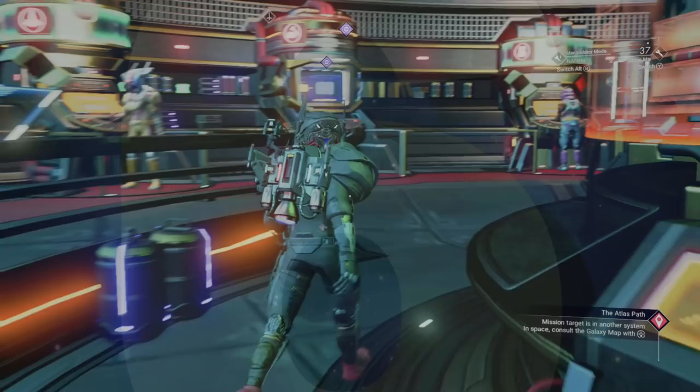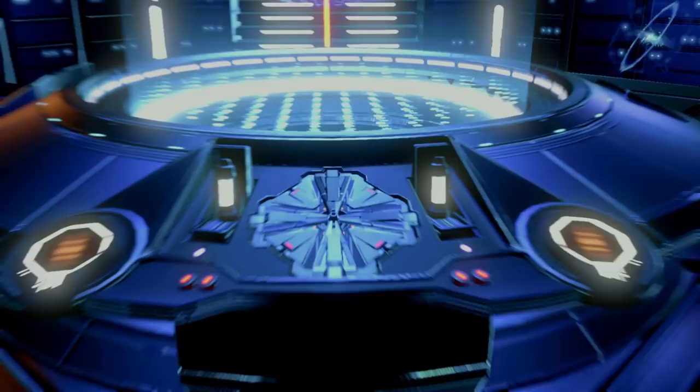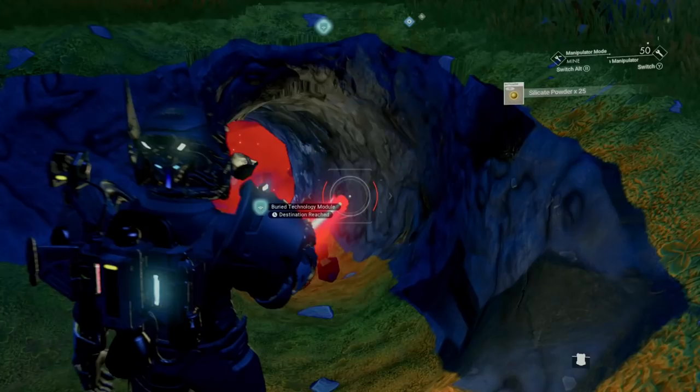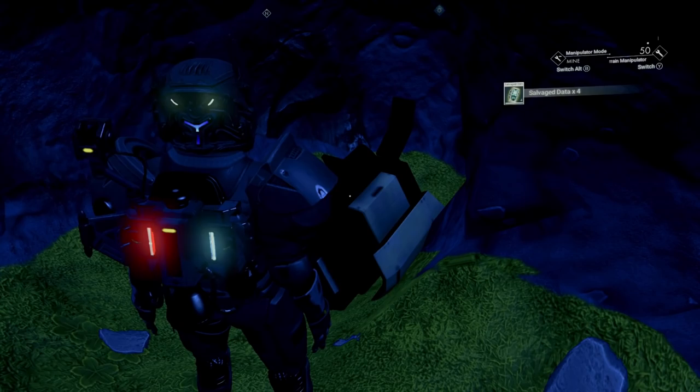Number six is where to get salvage data in order to unlock blueprints at the construction terminal on the anomaly, as well as where you find salvage frigate modules to unlock blueprints to upgrade your freighter. Fortunately, salvage data is plentiful on most planets. All you need to do is use your analysis visor to find buried technology modules and then use your terrain manipulator to unearth them. How many you get is random, but you can get two, three, or sometimes even four at a time, which really adds up. And if you've unlocked all there is to unlock, there's still an easy way to make a buck by selling each one for 52 grand each.